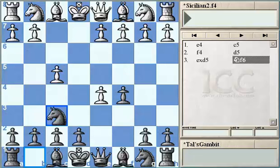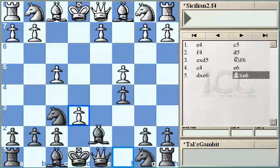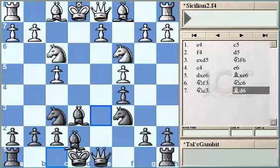After Knight F6, C4, Kasparov played E6, D takes E6, Bishop takes E6. According to what we studied last time, Black has full compensation for a pawn, and it's not so difficult for Kasparov to show this compensation. Knight F3, Knight C6, Knight C3, and Kasparov played immediately Bishop to D6, the most aggressive square.